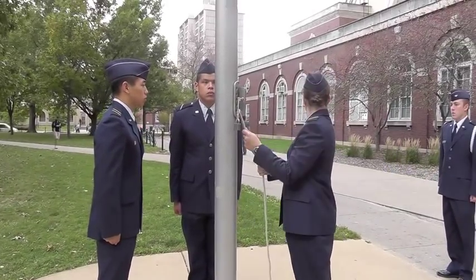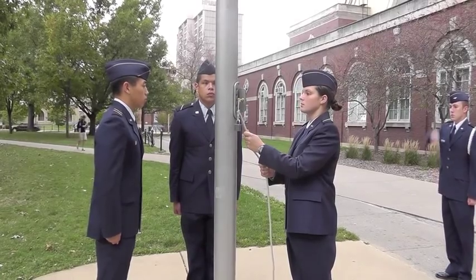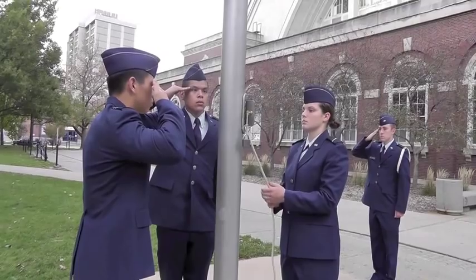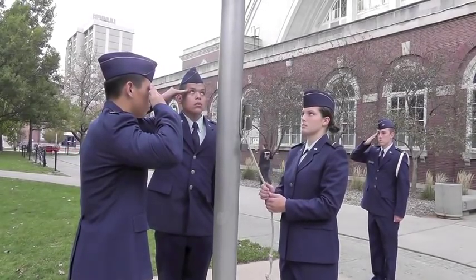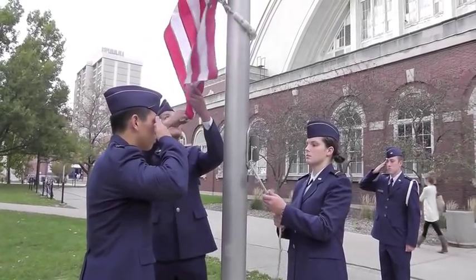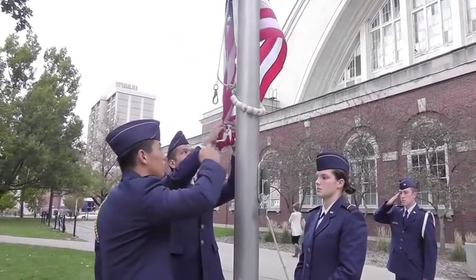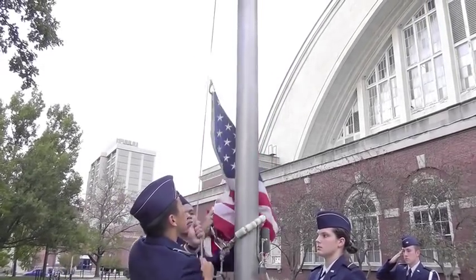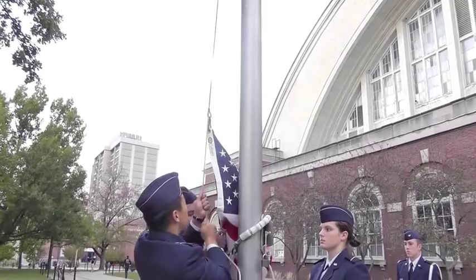When the flag is lowered, it is being lowered slowly as if the national anthem was playing, and all but the key bearer will be saluting. When the flag is in reach of the color bearer, the color bearer reaches up to grab it, ensuring it does not touch the ground. The halyardsman reaches up to pull the clips down and unclips the flag, proceeding to push it all into the color bearer's chest.